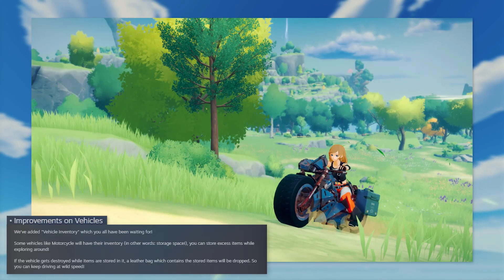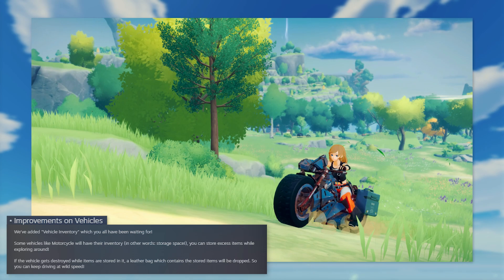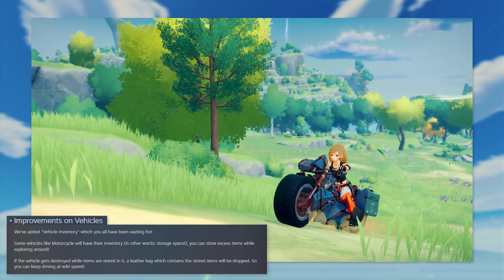Improvements on vehicles. We've added vehicle inventory, which you have all been waiting for. Some vehicles like motorcycle will have their inventory — in other words, storage space. You can store excess items while exploring around. If the vehicle gets destroyed while items are stored in it, a leather bag which contains the stored items will be dropped, so you can keep driving at wild speed.